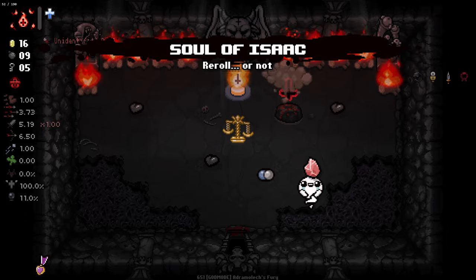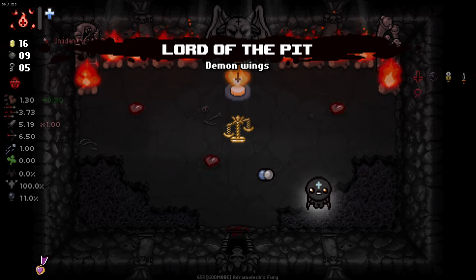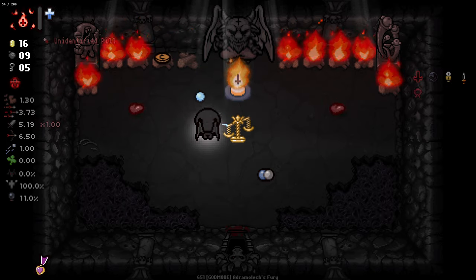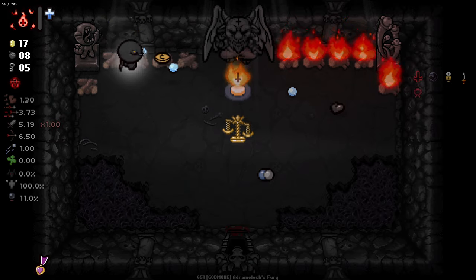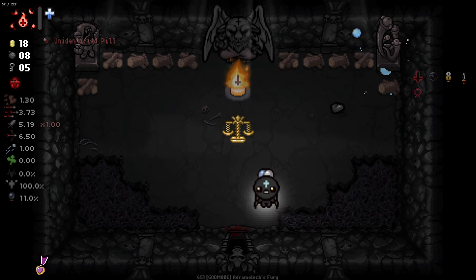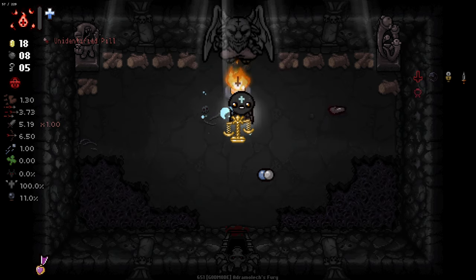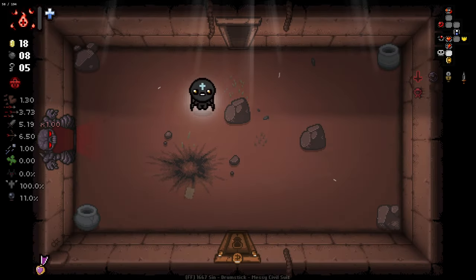We've got Gimpy here which we don't really want, and Leviathan just for speed. And what the hell is this thing here - there's like a fire in the middle. Should have used the Soul of Isaac on the Caprace as well. I don't even know if the Caprace is going to do anything for us because it said 'while active' but it's not an active item, so I'm unsure what that means.